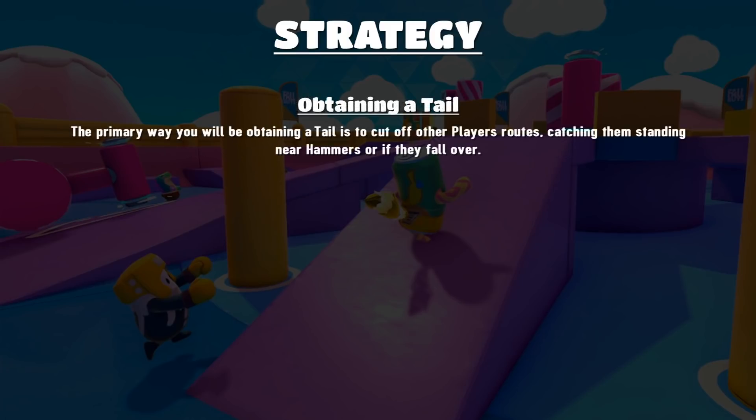The first strategy is obviously obtaining a tail. The primary way you're going to be obtaining tails is to cut off other players' routes, catching them while they're standing near the hammers for safety, or if they genuinely just fall over.